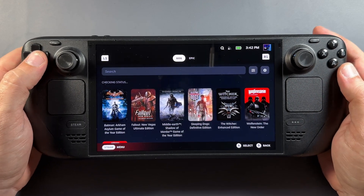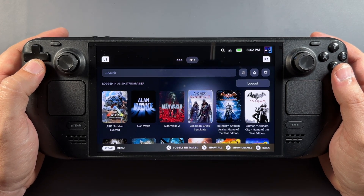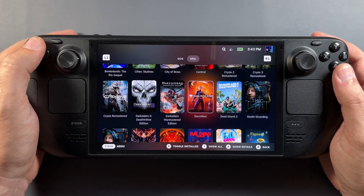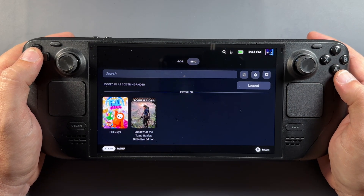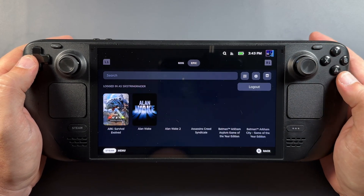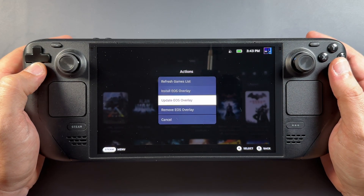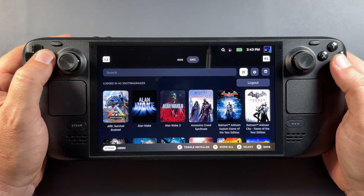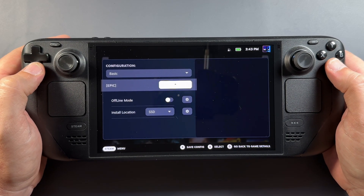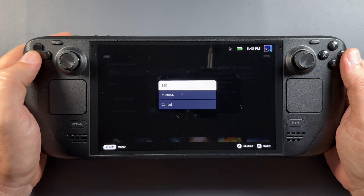Now I have GOG and Epic — not just Epic — with access, which is really cool, and both are still working really well. I have a ton of games on my Epic Game Store. Some of the settings have changed a little bit, but mostly you can still toggle your installed games and all that. Fall Guys is now working much better. We have a search bar and some settings — refresh game list, install EOS overlay, and all of that. Over in the gear icon for other settings, we have basic configuration, advanced and expert. Basic gives you install location — SSD or microSD — easy to change where you want to install games.